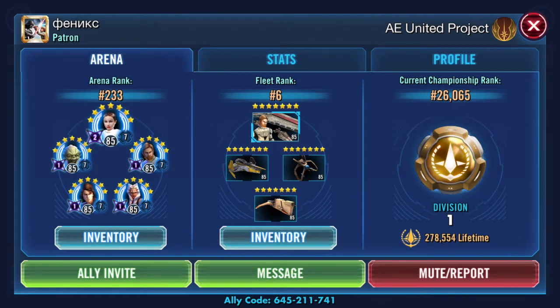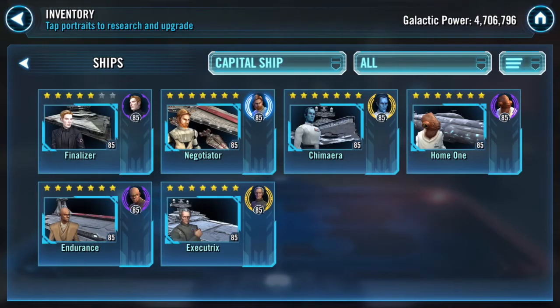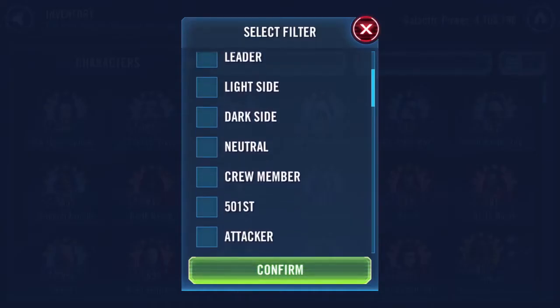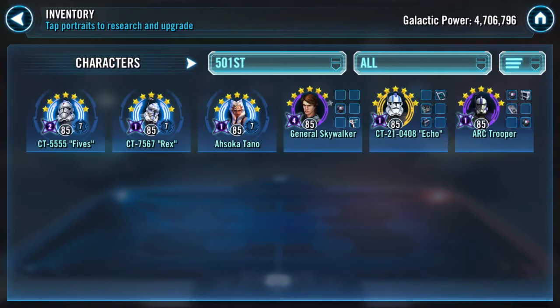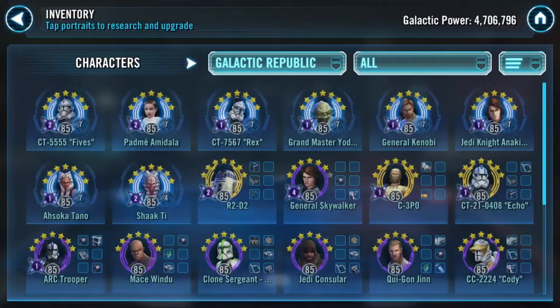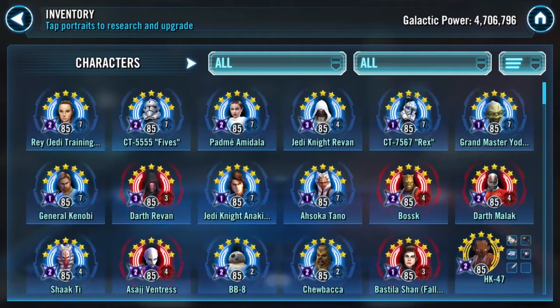He runs a 7-star Negotiator in Fleet Arena. Looking at the capital ships, he is missing the Raddus and the Malevolence. In looking at his G13 characters, what stood out to me is that he does not have a 7-star GAS yet, although his 5s and Rex are both Relic 7. He also has a couple very strong teams — his Padme team is all reliced out at Relic 7.